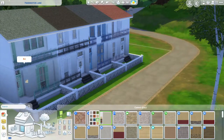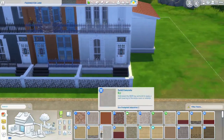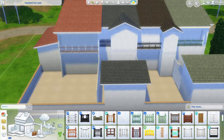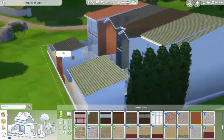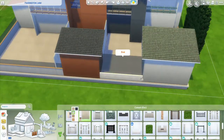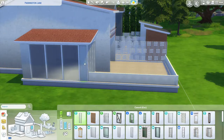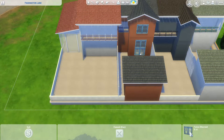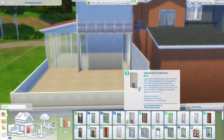With these homes I used Strangerville windows, fences, and doors to give them some consistency, but changed the colours for each one. I also used the same roof tile but changed the colours, so they look similar even though they're all quite different. Historically these homes are likely protected and can't have certain elements replaced, so I imagined they just painted them to maintain the original architecture while suiting each house's style better.